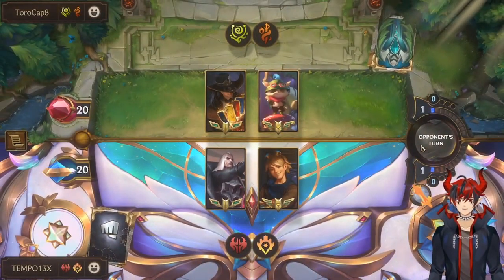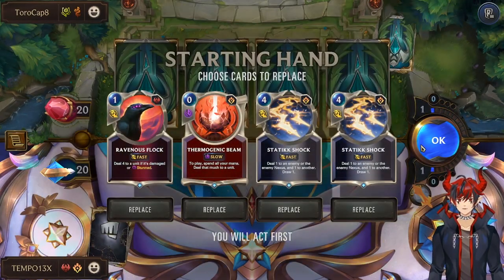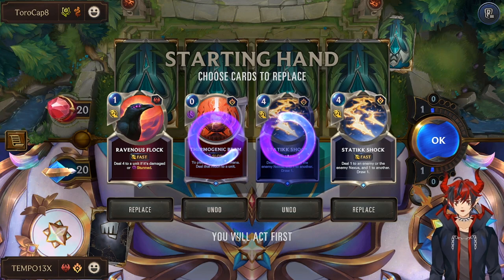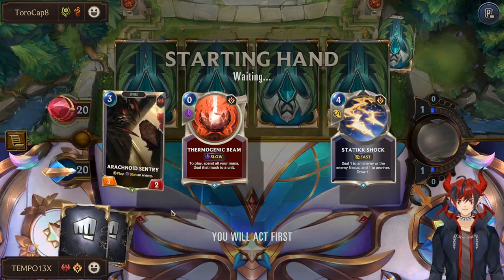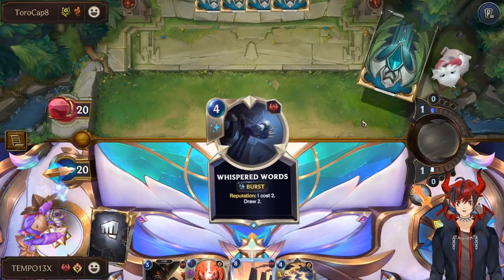For the showcase game, we got Teemo Twisted Fate — so this is a monkey deck. There's been a hot deck recently called Monkeys, which plays a bunch of cards that deal 1 extra damage to you whenever they die. We're going to go ahead and keep 1 Static Shock, 1 Thermal Beam, and we could probably pitch the Ravenous. A lot of their units have 1 or 2 HP only, so Ravenous might be overkill. I like Static because it helps kill 2 of them and draws us a card.